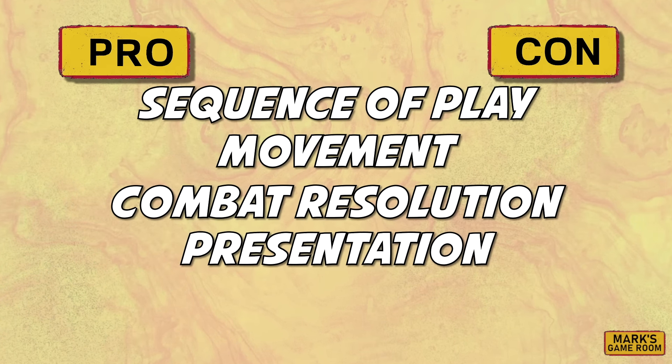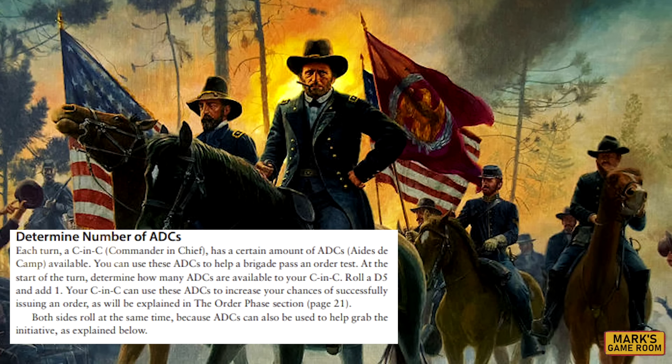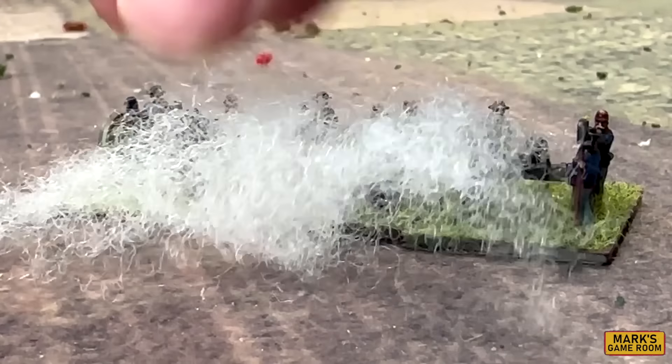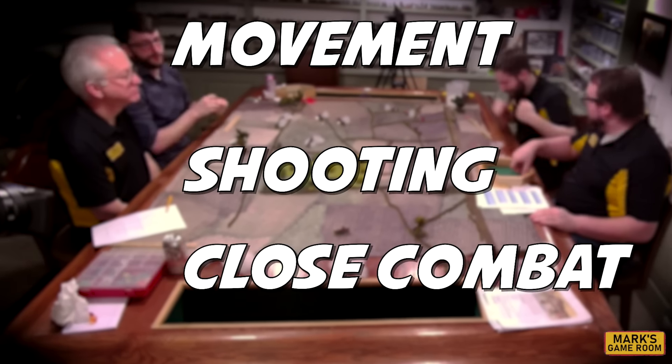First up is sequence of play. Hot Lead and Cold Steel uses a modified I-go-you-go system. The turn begins with each brigade commander rolling for how many aide-de-camps they will have available. Aide-de-camps are points that can be used to influence the turn order and help a brigade move more efficiently. Then each side rolls a d10. The highest roll modified by aide-de-camp points will be the first player. This means it is possible for one side to get back-to-back moves. This is then followed by an artillery phase where you can fire your artillery before movement as a preparatory bombardment. Then there is movement, shooting, and close combat in that order.